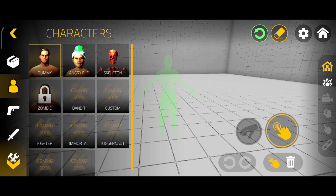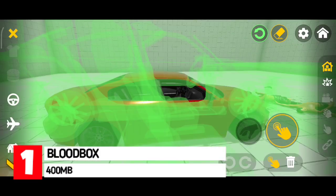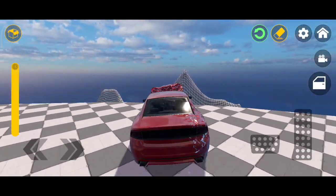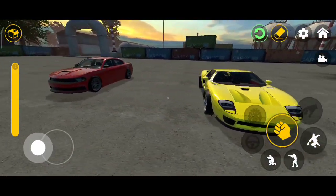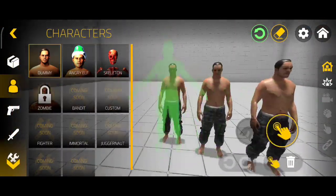Starting off at the top of the list we have Bloodbox. Bloodbox is a realistic open world sandbox game that offers you the freedom to do anything. You can choose to spawn various objects such as cars and drive them, spawn zombies, use guns to cause havoc, build houses and so much more. The game features over 500 objects ranging from vehicles to random characters and so on.